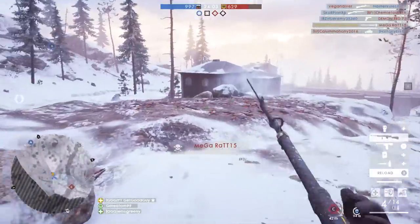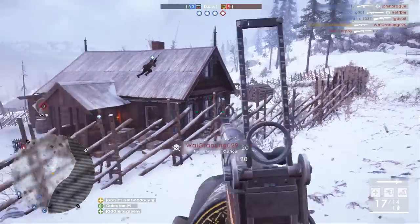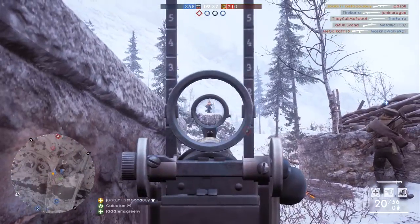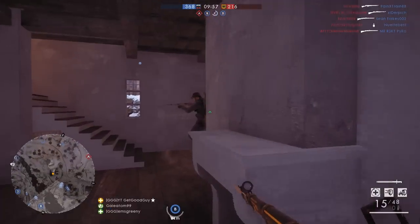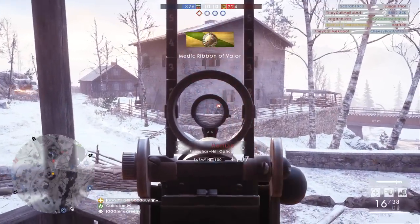Some of you may have guessed which variant I prefer by this point. Well, I can tell you that it's the optical. I usually use straight iron sights on medic weapons, but the optical variant on the Farquhar Hill is my new favourite medic rifle, due to just how reliable it seems to be. It just allows you to split enemy faces open from near and far with so much ease. It just feels reliable. I actually feel that both variants perform a little better than their stats would suggest — not much really stands out number-wise, and yet in game, it just feels good.